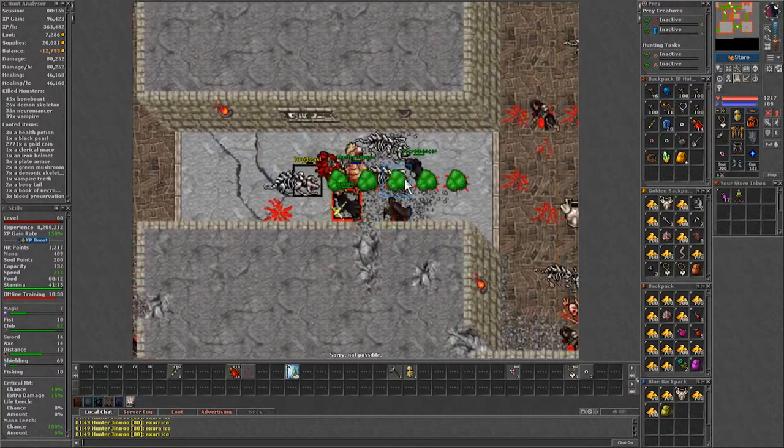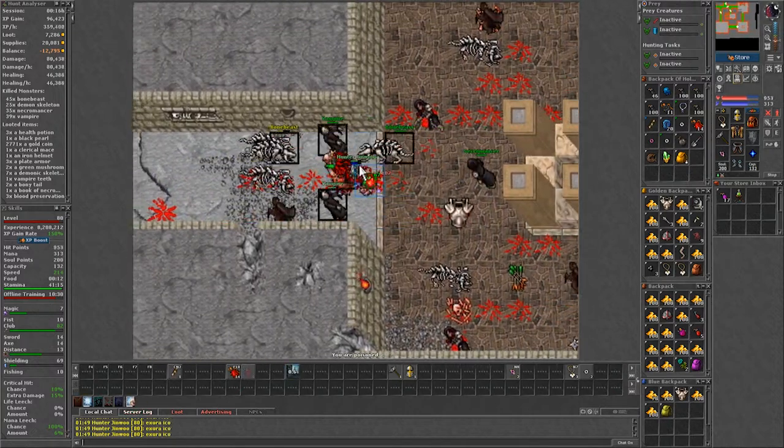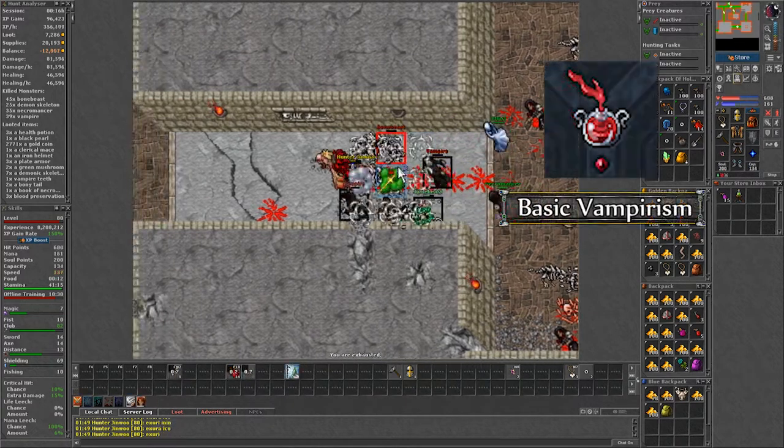In case you are wondering what these items are for, the vampire dust is used for addons and a quest, and the vampire fangs are needed for life leech imbuement.